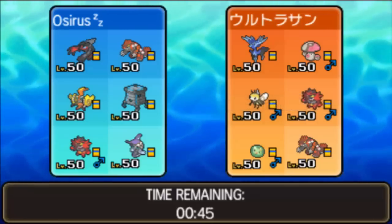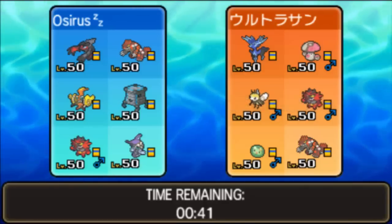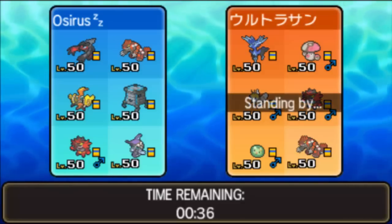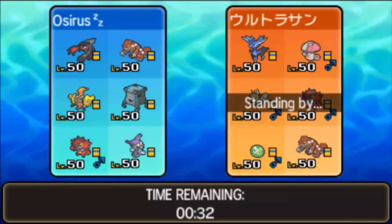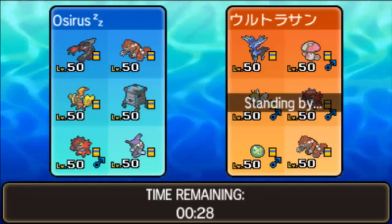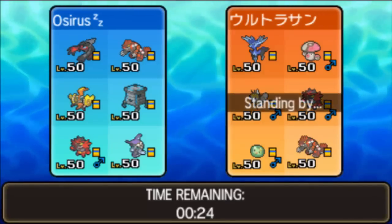I'd say the Trick Room mode involves Groudon and probably Amoonguss. Ribombee also has Speed Swap, so we have to be a bit careful — it can Speed Swap onto our Groudon. That's what makes our Trick Room element quite interesting, but Groudon does conflict with it a lot. Zygarde is the other means for this team to operate and get set up.